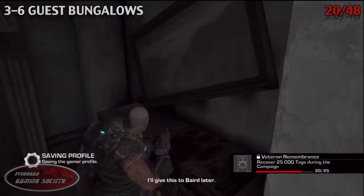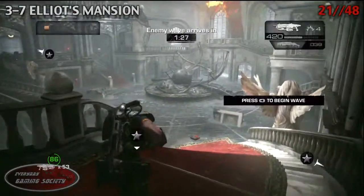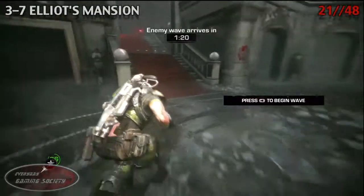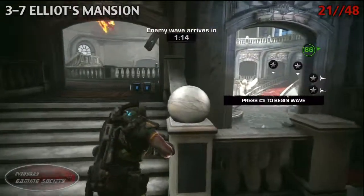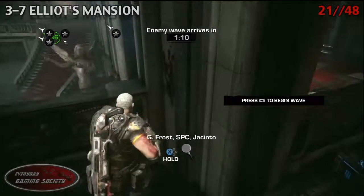Last but not least, number 21 — Elliot's Mansion. Make sure you do not kill everybody in this level, because once you kill everybody, it automatically triggers the end of the level. Once you have the bot over in the area and the countdown starts for the first enemy wave, run all the way over here, and over on the other side of this ammo crate, to the right, it will be seeing the cog tag.